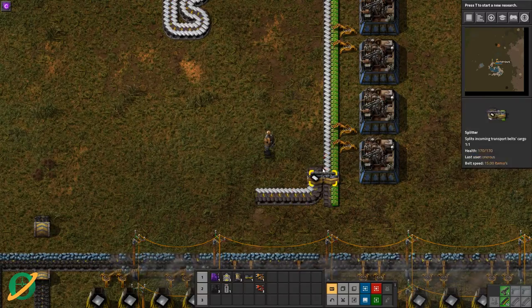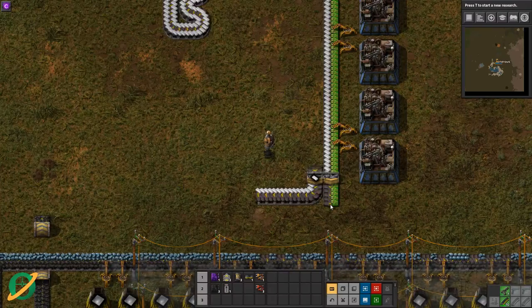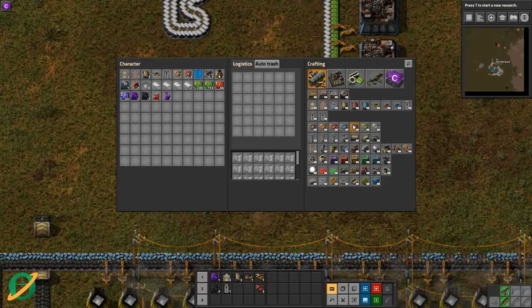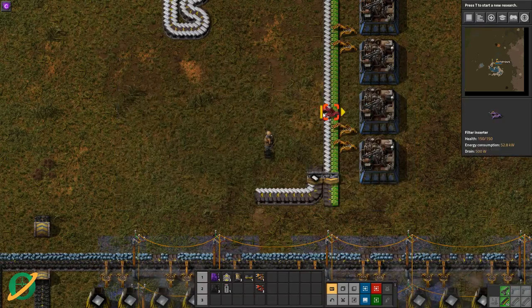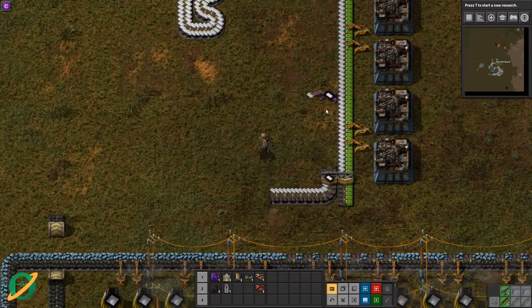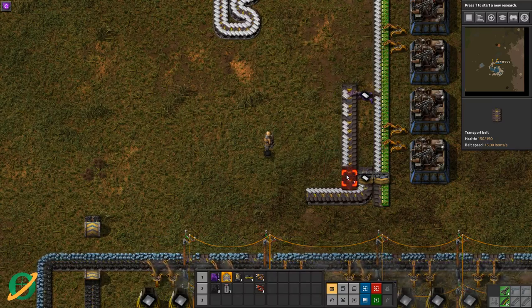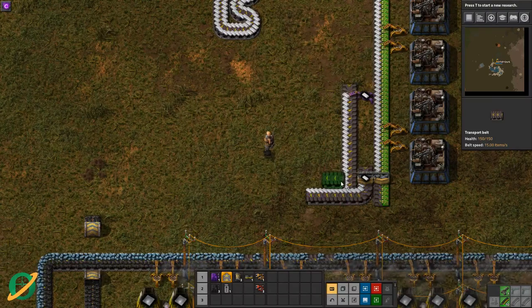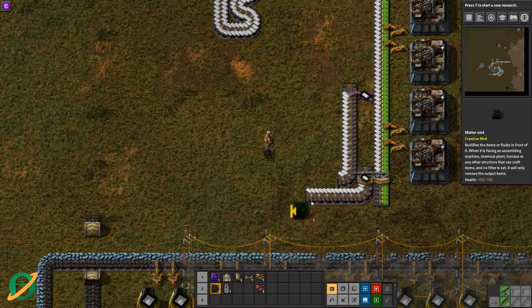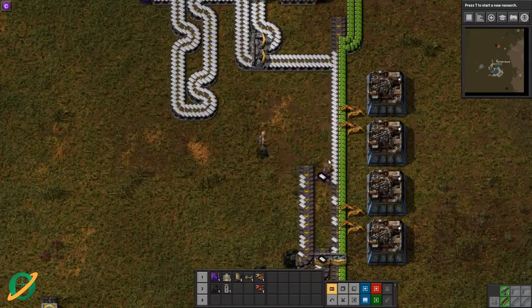If you want to take one resource out but have the whole belt continue on, the simplest way to do that is with a filter inserter. Grab one of those, place it, and say 'only take out plastic.' Then it'll do just that — it takes only plastic and lets everything else keep going.